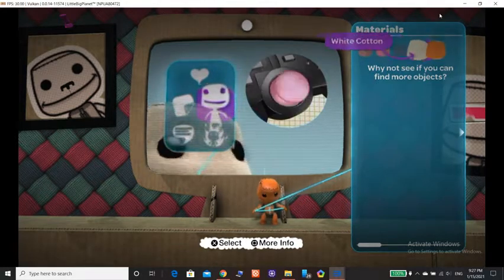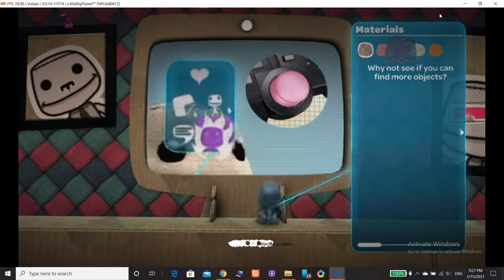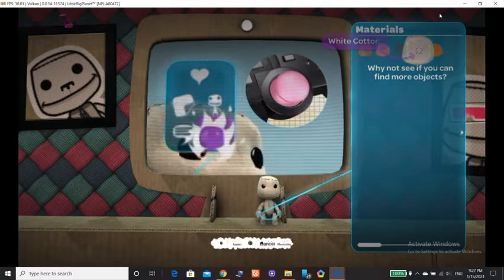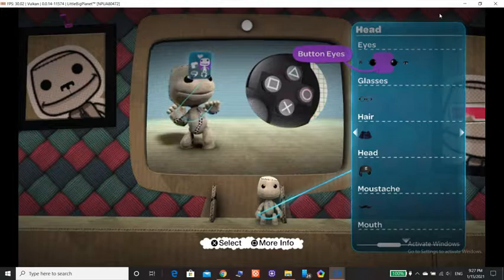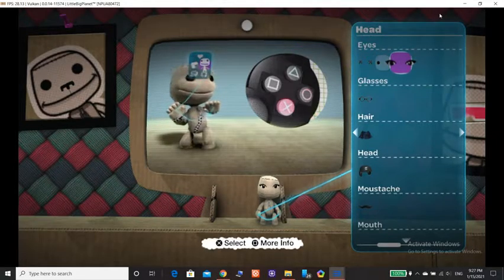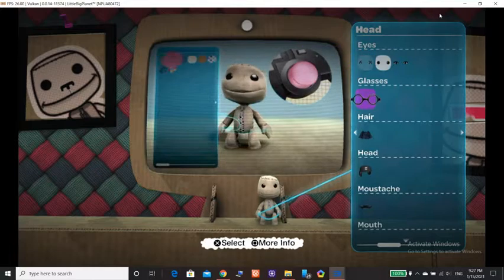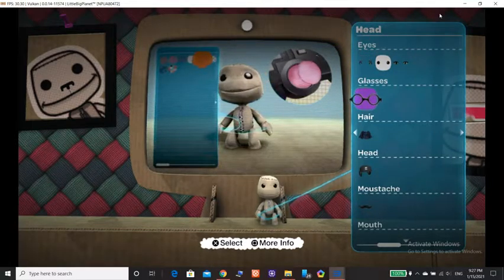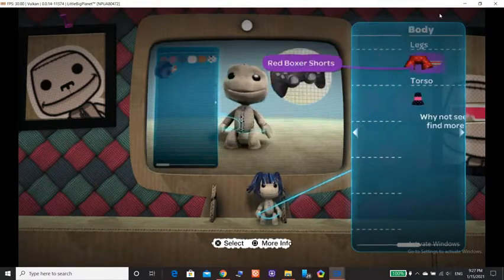Use the left stick to go through the various icons on the pop-it main menu. Press Action to choose one. For now, choose Customize Character. This takes you to your Customize Character pages, where you can have a rummage about to find a new style of sack material. Use the left stick to select something that says, 'Hey, I'm a sack person. Get used to it.'